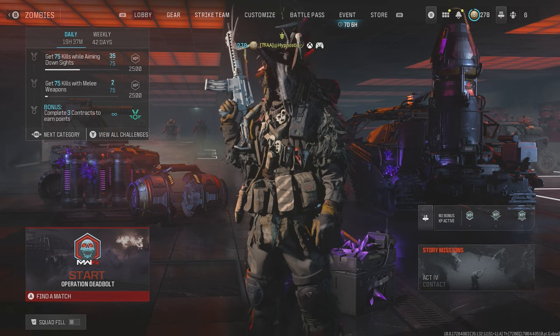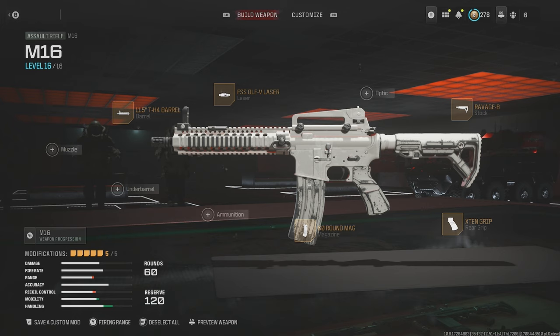The build I'm using for the M16 is as follows: the X10 rear grip for increased sprint fire speed and ADS speed, the Ravage 8 stock for increased sprint speed and ADS speed, the FSSO LAV laser for increased ADS speed and sprint fire speed, the 11.5 inch TH4 barrel for its mobility boost, and last but not least, the 60 round mag.